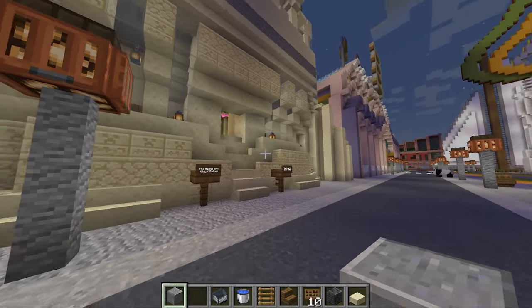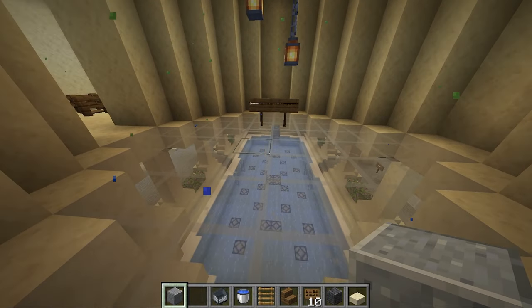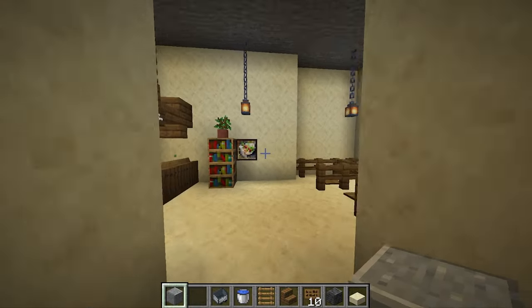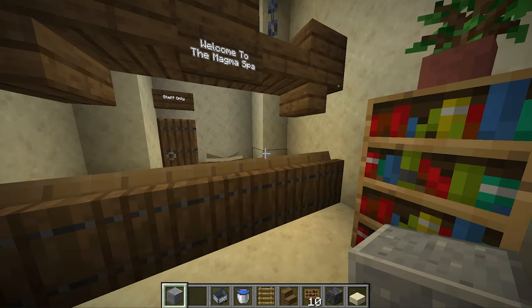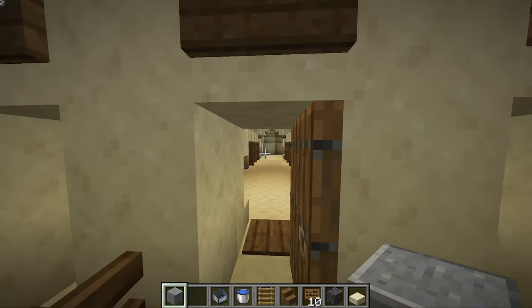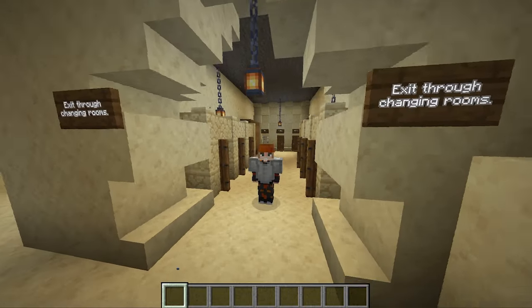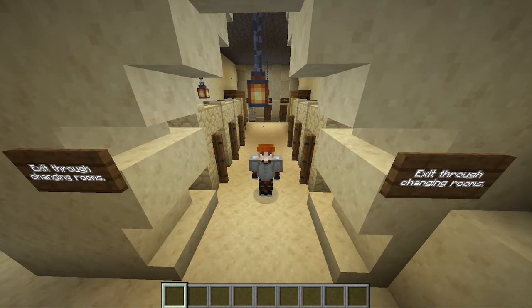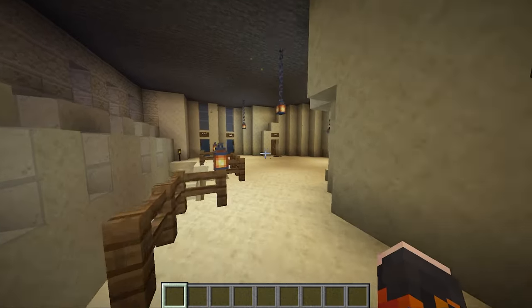I think there's villagers in the spa, so hopefully it's not too noisy in there. When you walk through, I've got a kind of glass floor that shows what is to come. I've got a nice little reception here — I always build receptions for my buildings. Through here we've got some changing rooms. Make sure you get your dressing gown on and sort yourself out.